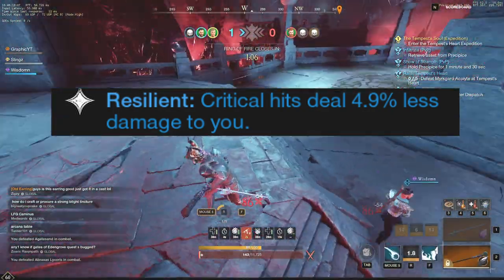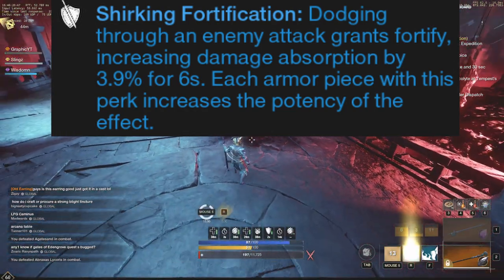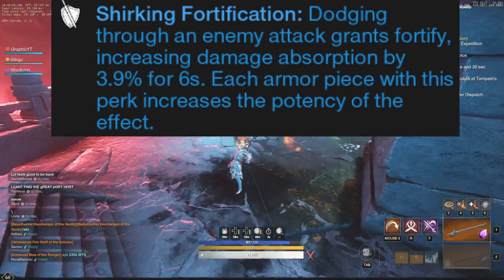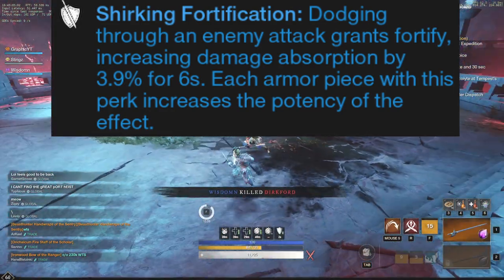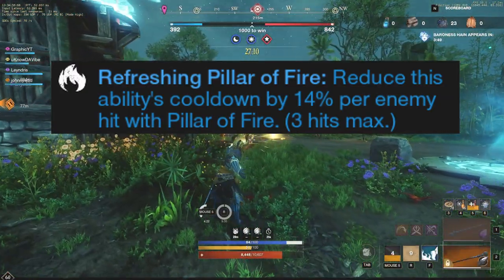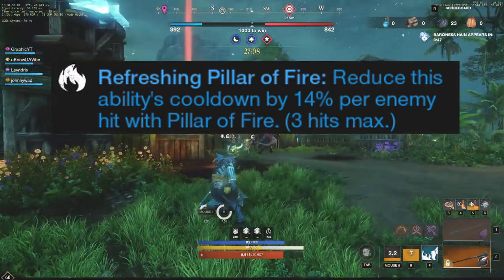The first perk you're going to want to focus in on is Resilient. You want that crit damage to do less damage overall. Shirking Fortification is the next perk in line. This one also stacks like Resilient, and the damage absorption being increased is huge.